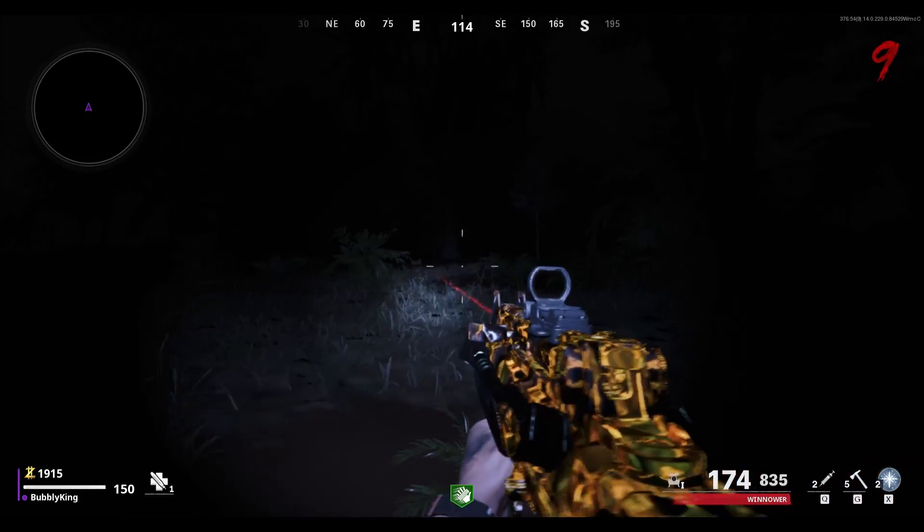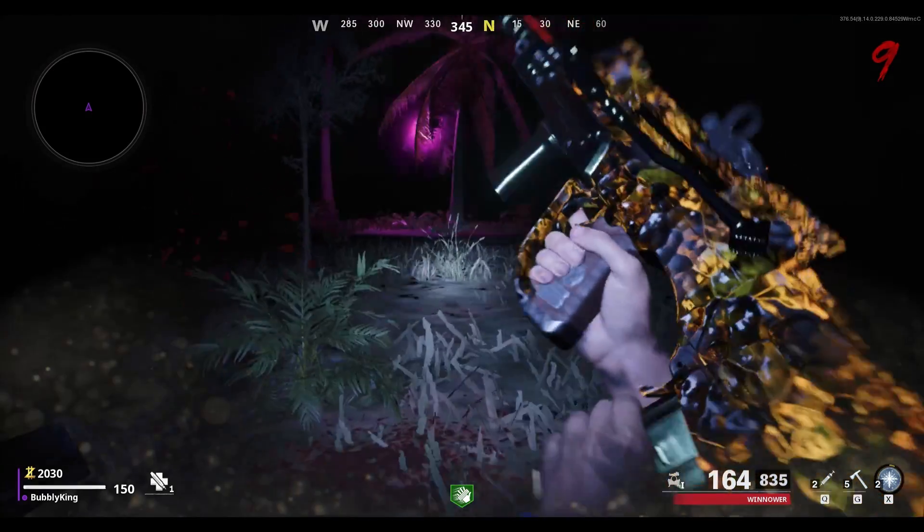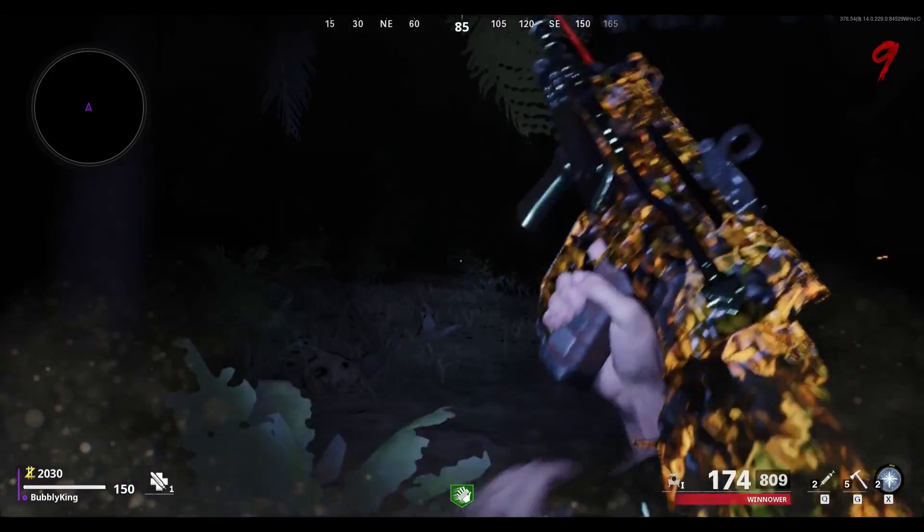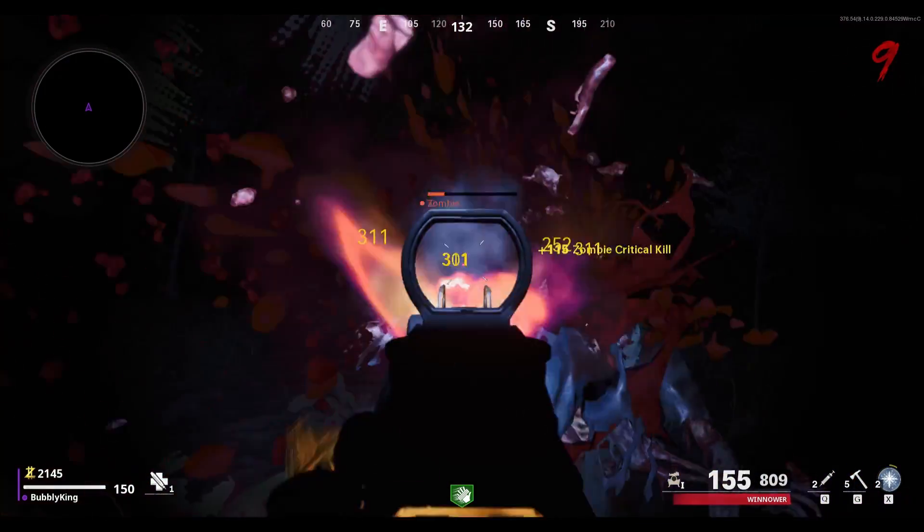Now that you are inside this dark room, you have to go around and shoot all three pink floating bunnies. This should be relatively easy considering that they're big and they're super bright, so you can see them easily.